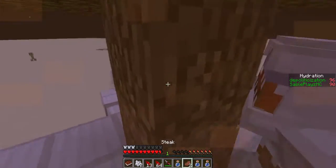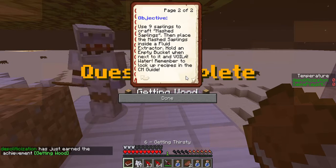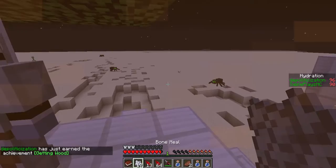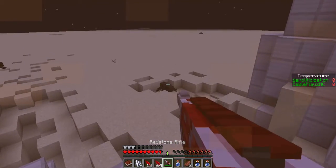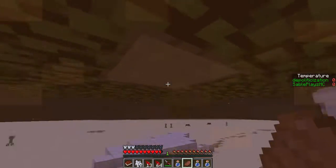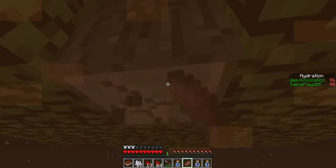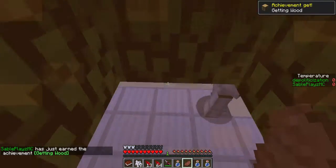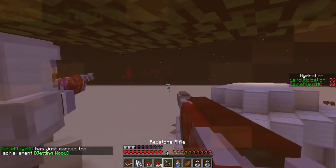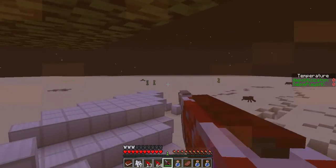So let's see, six. Getting thirsty. Use nine saplings to craft mashed saplings. He sees us. He sees us. Never mind, he doesn't see us. Oh, they have green eyes. Who said we were on Earth? Look at this skeleton. I just got wood. Okay, we have to get saplings.